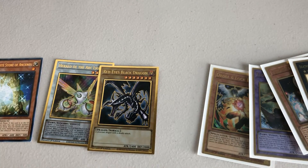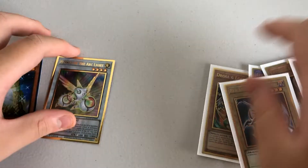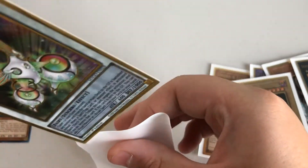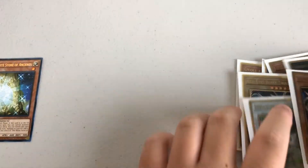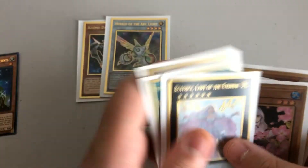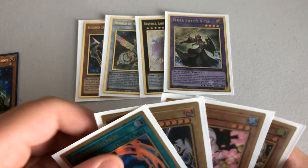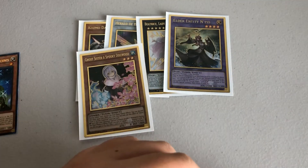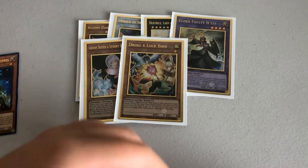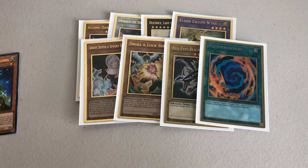Yeah, really cool — original artwork of Red Eyes and Hero of the Light Arc. So for the eight Premium Golds, we got Cosmo Dark Destroyer, Hero of the Light Arc, Petrus, Lady of Eternal, Elder Anti-Ennis, Ghost Sister and Spooky Dogwood, Drool and Lockbird, Red Eyes Black Dragon, and Polymerization. Very cool. Thanks for watching — don't forget to leave a like and subscribe, and leave a comment below.